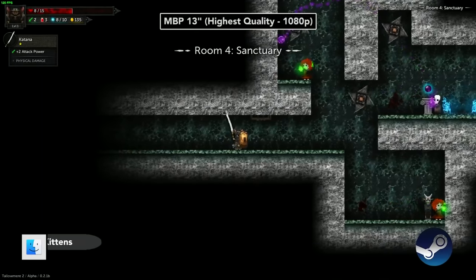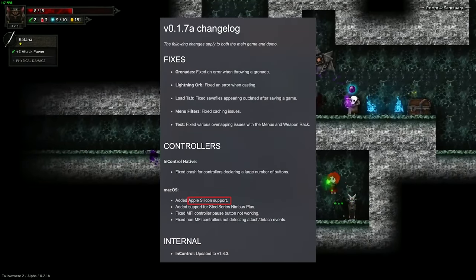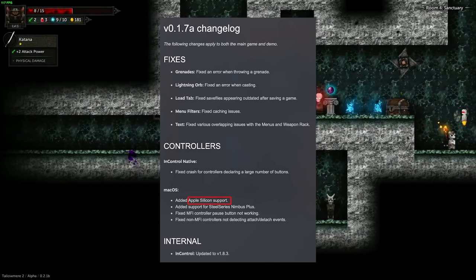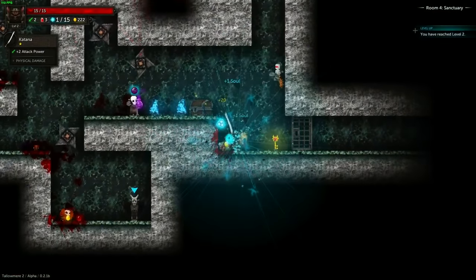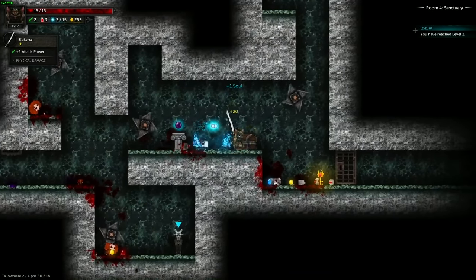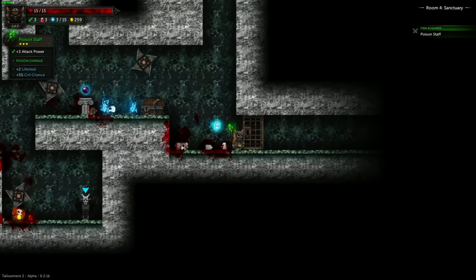Talomia 2: Curse of the Kittens was just updated on Steam to version 0.1.7a, bringing Apple Silicon support for Rosetta 2. It plays at 120 FPS at max settings. Don't be put off by the 2D graphics, because this action roguelike is such a good time — it's super violent and really satisfying to play, trust me.